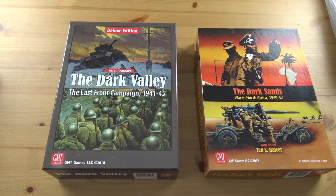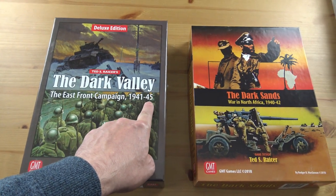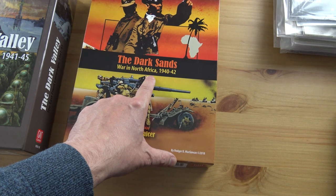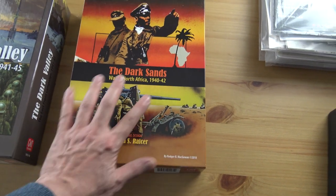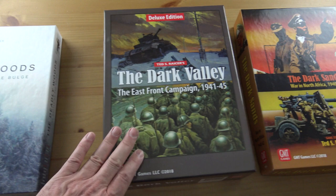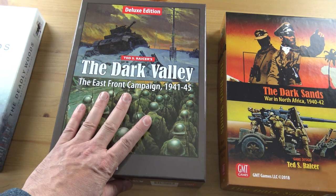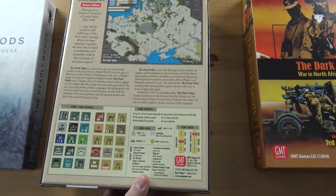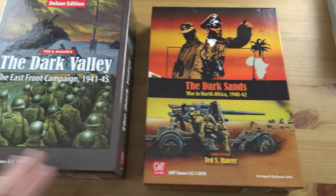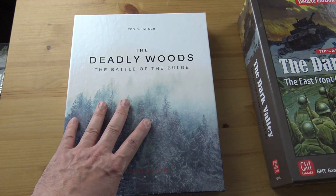These are the two games from The Dark System: The Dark Valley, the East Front Campaign, 1941-1945, and The Dark Sands, the War in North Africa, 1940-1942. The Deadly Woods uses the same system as these two games. It's a brilliant system. The Dark Valley is a massive game, and The Dark Sands is not quite as big, but still a lot to it. The Deadly Woods is a more accessible game — not quite as big as these two.